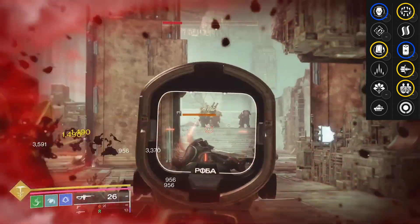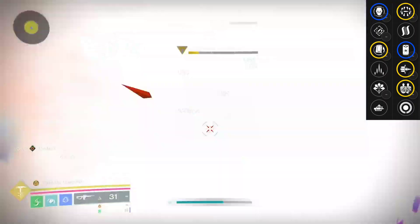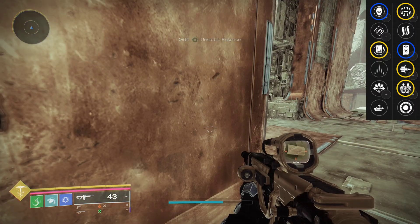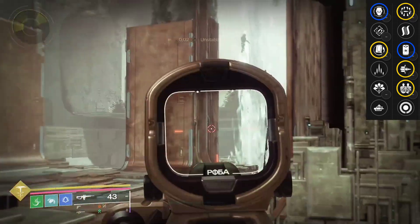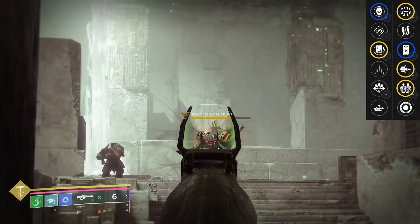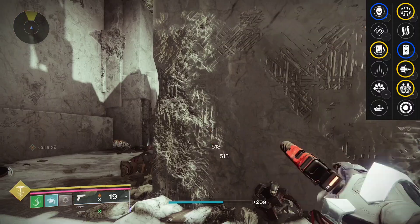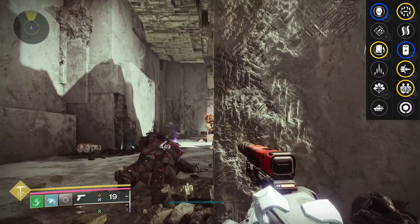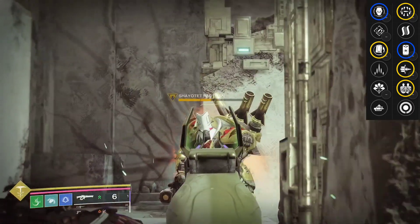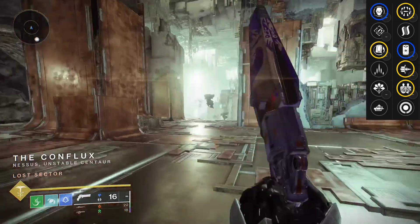Your best two rolls for the average player are Rewind + Bait and Switch, or Rewind + Firing Line. If you're a top-end player wanting maximum damage, Rewind + Surrounded is an option, though I still say Bait and Switch is S-tier. It's pretty much the same answer as last time — they're comparable with Rewind and Surrounded, and if you don't include Surrounded, Bait and Switch is going to be the best.